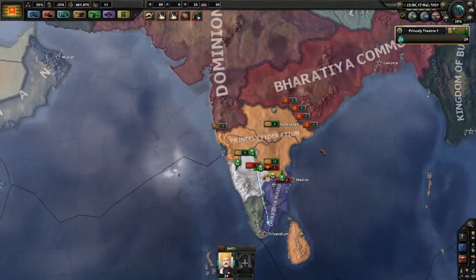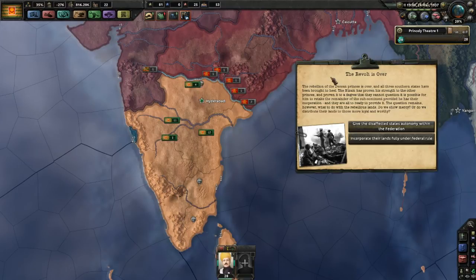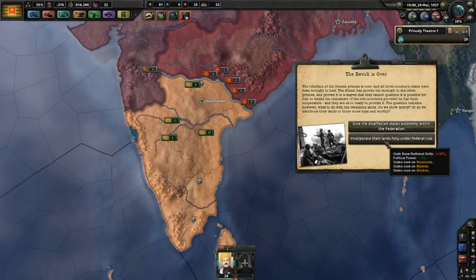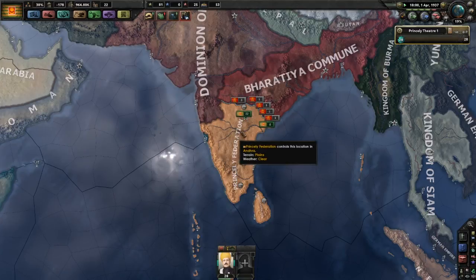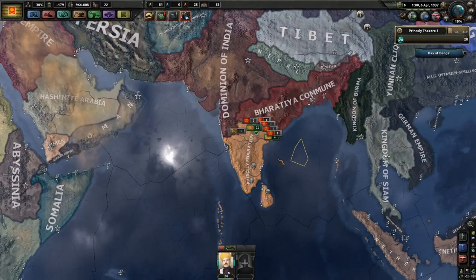However, maybe you're a major league gamer and you can take out these bottom two countries. If you can successfully win the civil war, after you manage to subjugate the revolting princes, you get the option to decide whether you want them to become puppets — I really don't recommend that — or incorporate them completely into your rule. You'll get cores on their territory and lose a little bit of national unity, but it's still the better decision. It's good to have those factories under your direct control. Plus, the goal of these Paradox games is to have the biggest blob possible, so you want Princely Federation covering the whole subcontinent eventually.